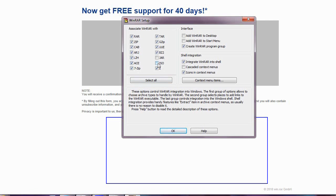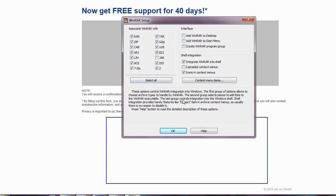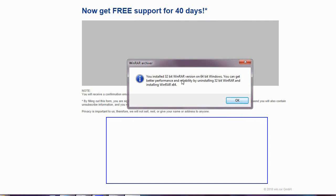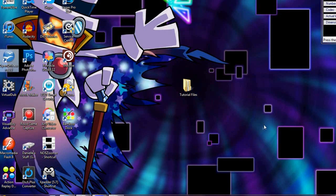Just associate all these files with it. I don't know what JAR is. You can add it to your desktop or start menu, or create a program group - I'm not going to do that. And done. I got a 32-bit one, but I think I might still have this set up for my 64-bit version that I already had. That's WinRAR.